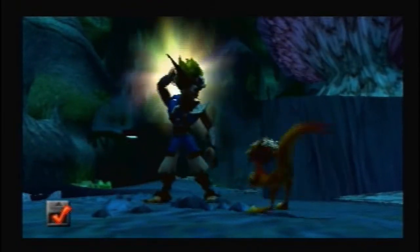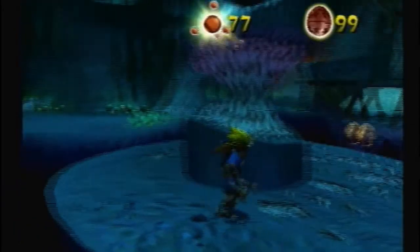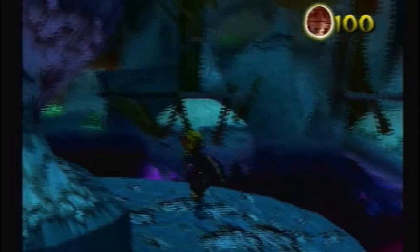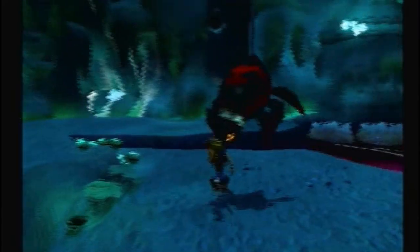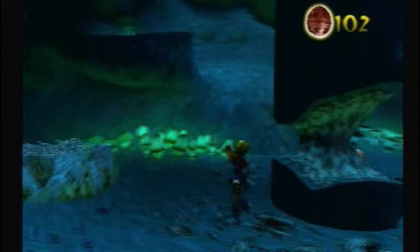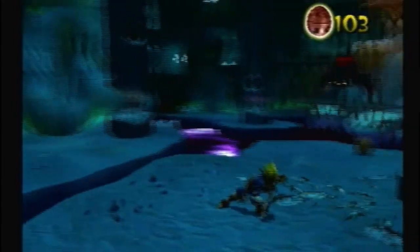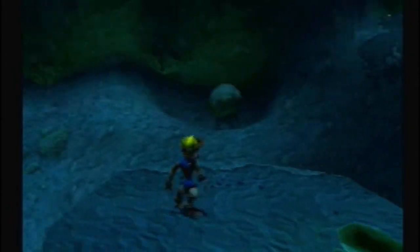Let's finally get this power cell — hooray! Let's run around and collect the rest of these precursor orbs, take this across the dark eco pool river, whatever you want to call it. That's about it for this part — took care of some stuff, took care of most of the stuff in this area.